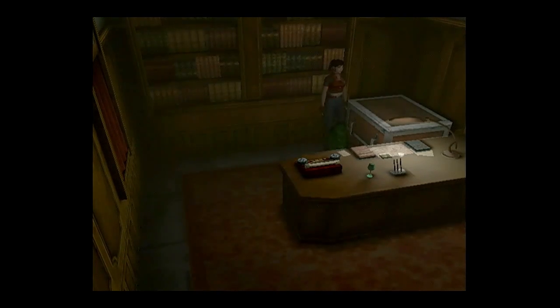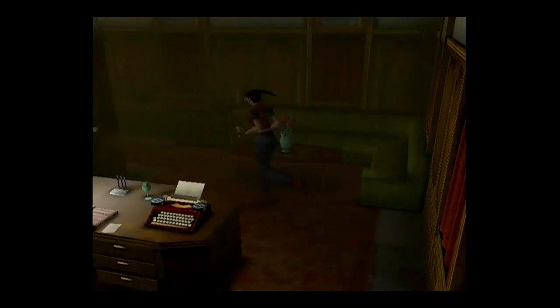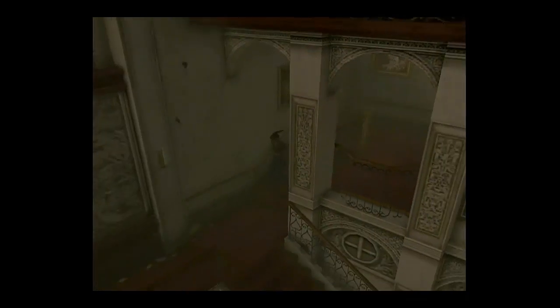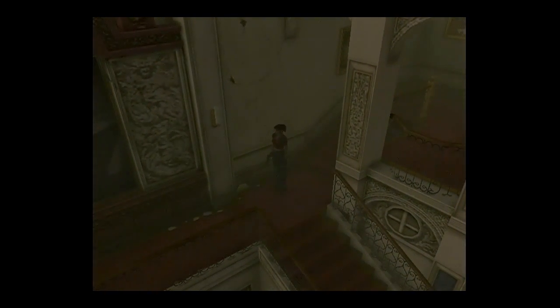Welcome back everyone to the next installment of Resident Evil Code Veronica X. We are in somebody's... I don't know if it's home. It says palace, but we did get word that there's a private house somewhere. In any case, we're messing around in a place where somebody lives or works or whatever the hell.